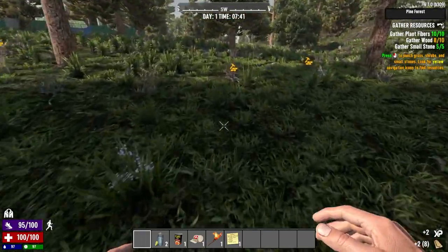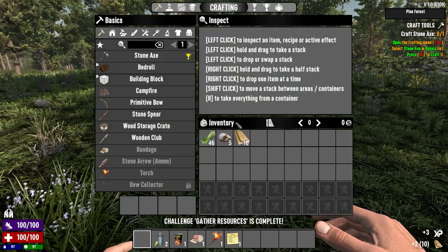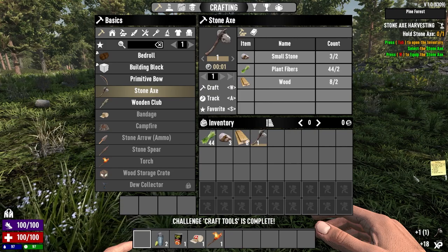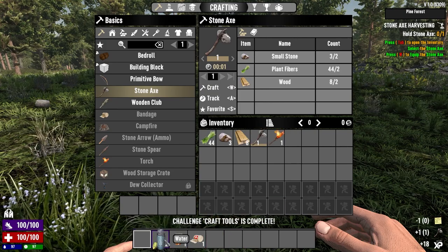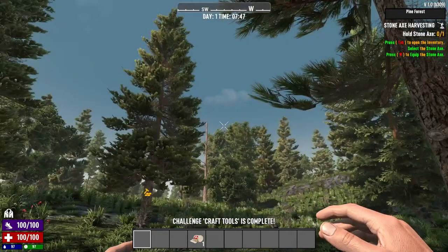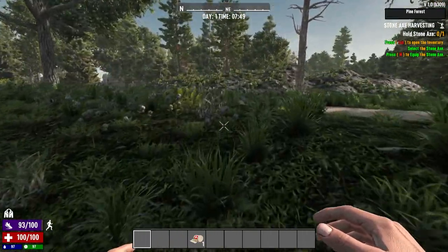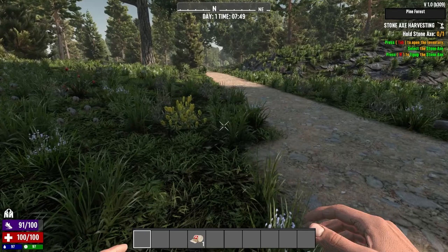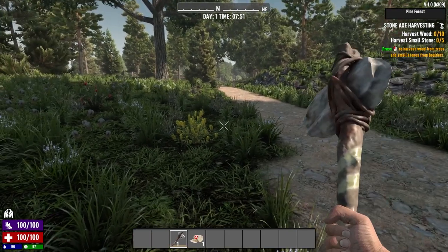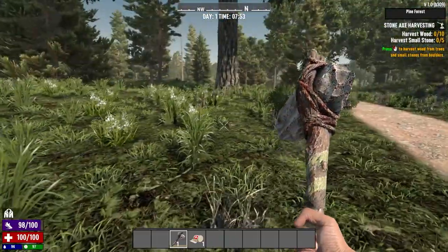And two more wood — it takes me a little far away from my zone here. Stone axe craft. There's already a zombie out here. Okay, harvest wood. The zombies are already out, I just started.